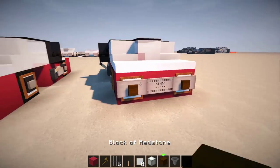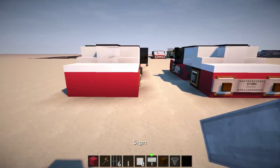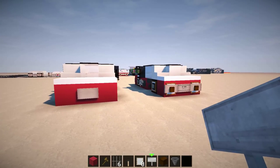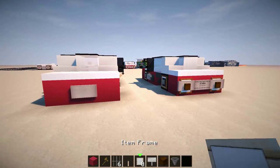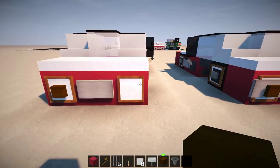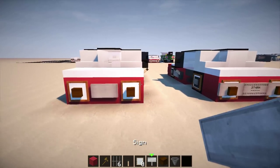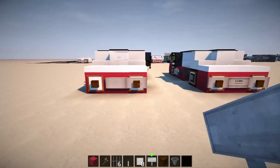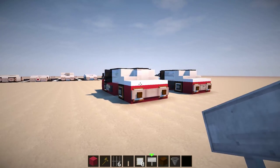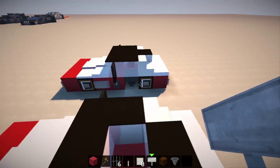Let me quickly run to the back of the car. Get some signs again — place one at the back saying 'Built by iStock.' Then place some item frames and some blocks of redstone. In this texture pack the redstone looks like a cool browny-colored redstone brick, which looks pretty mean. I haven't actually seen it in the pack before — I can't remember when I added that one.